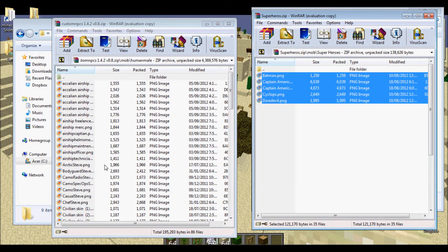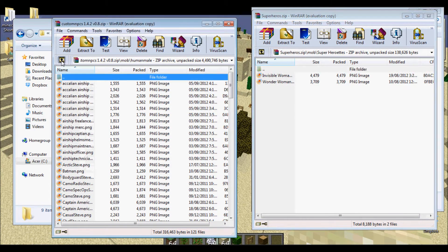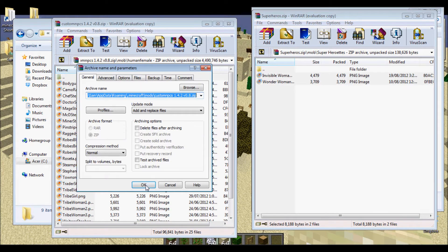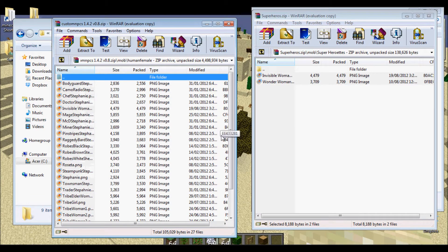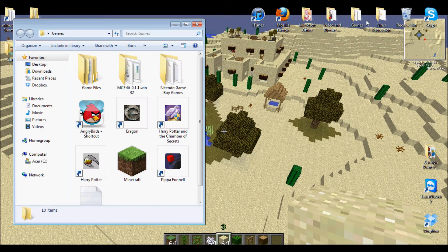These are all the male ones. I'm going to drop them in here. And the Heroettes — we only have Wonder Woman, which is kind of depressing. I was kind of hoping for like Catwoman or something. I'm going to drop them in the female section. And we're going to go and test our Minecraft again. Hopefully that works.